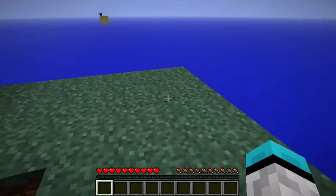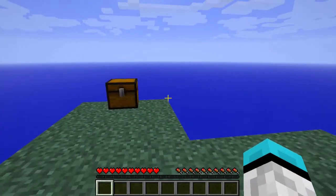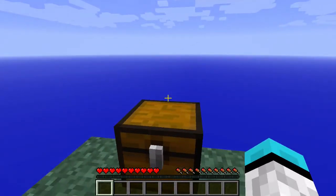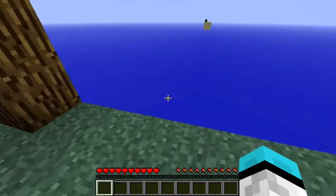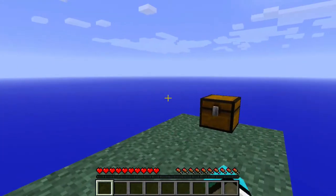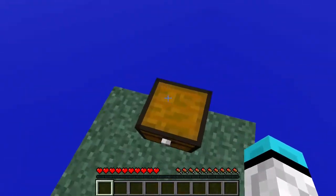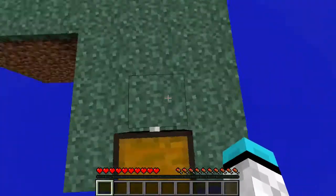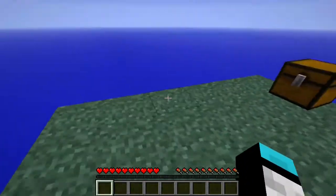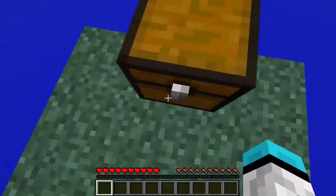Here we start off on an island. SkyBlock 2 has 49 challenges, and every time I complete one, it's just going to pop up right here in the middle of the screen. You're gonna see 'Challenge' and the name of the challenge which was completed. So let's get going.